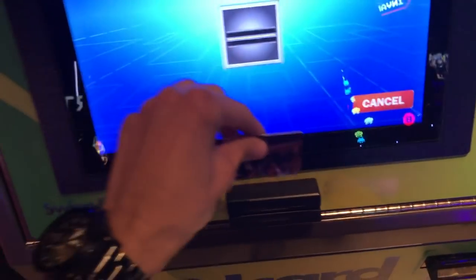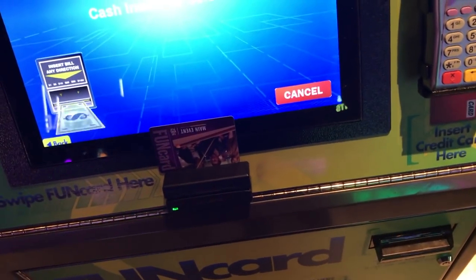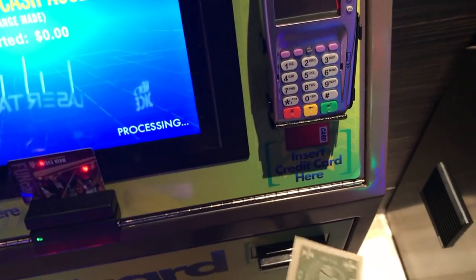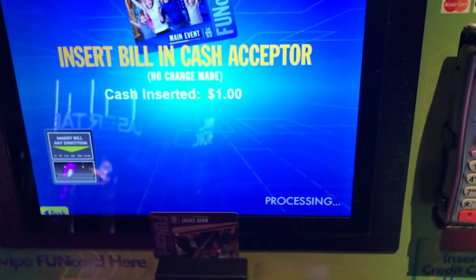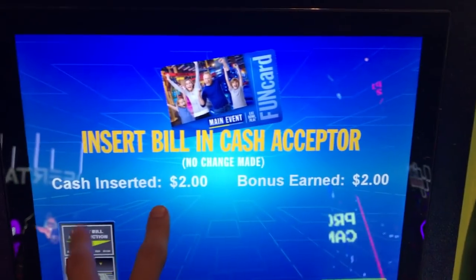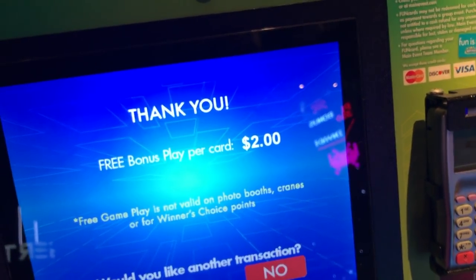We're going to enter the code here and do 'other amount,' and then what we're going to do is only insert two dollars. Check this out — one, two. And what this will do is actually give us a bonus earned of two dollars, so we're getting four dollars for two bucks. We're going to press finish.